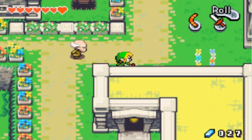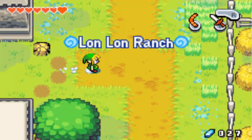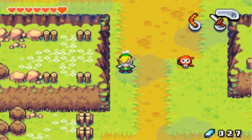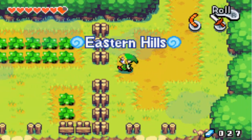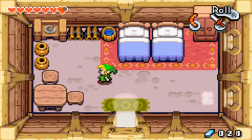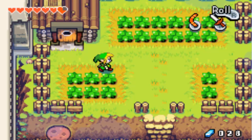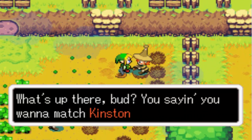We're going to want to go down this time from Lon Lon Ranch, make our way to the eastern hills. The little farmer dudes over there are now farming, and we can go inside their house and take all their money. Last time I came here they had 10 rupees. Anyway, they each have kinstone fusions, I believe.